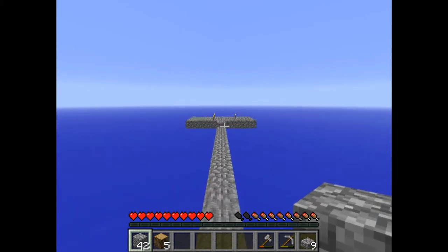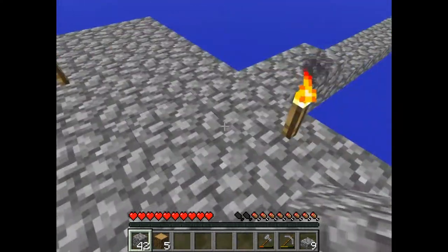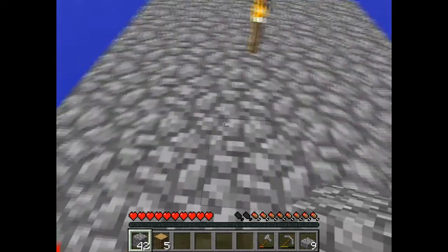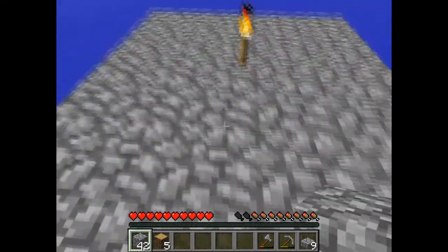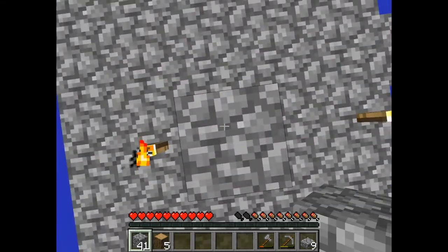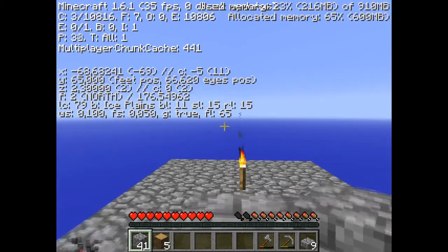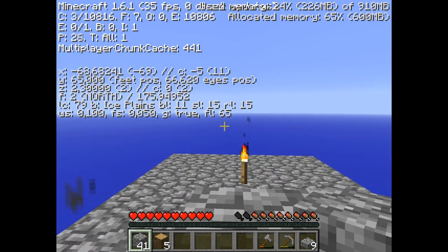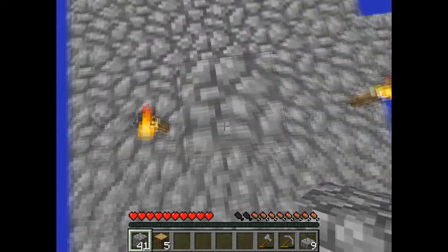We also have to think about a simple place to wait while they fall down. I think this will be our tube - so this is the first block of it. Let's see, we are at level 65, that's ocean level, and now we have to get 23 blocks high.